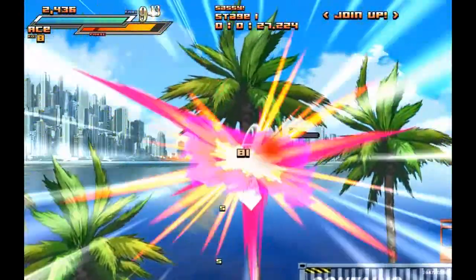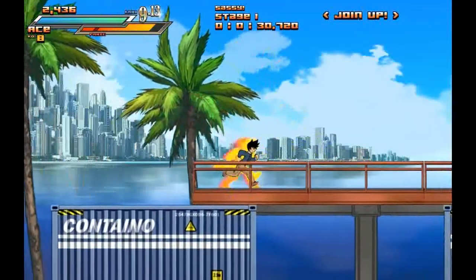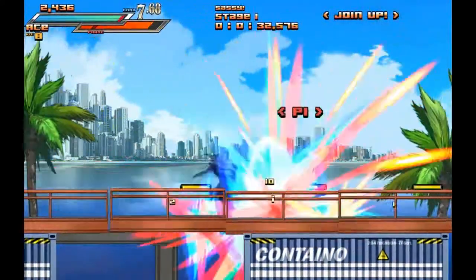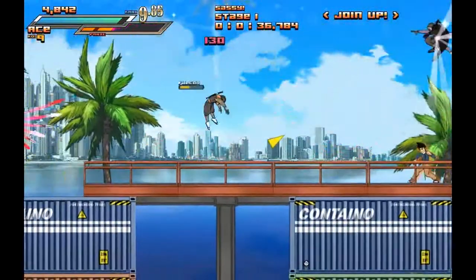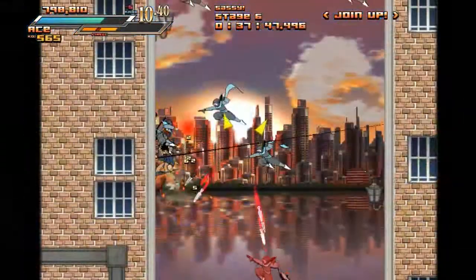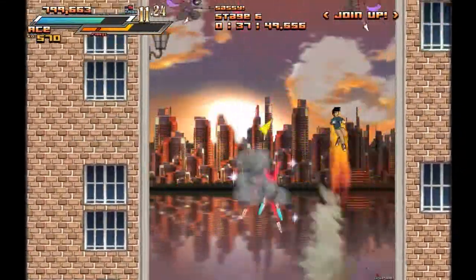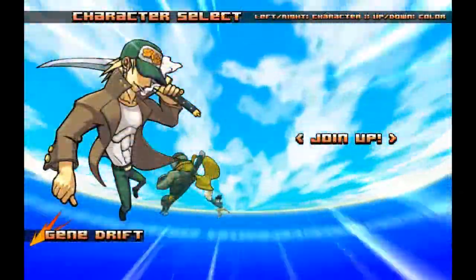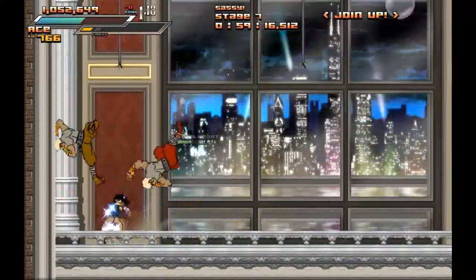When you hear the word brawler, you're probably thinking of those kind of sluggish-paced, move-up-and-down kind of games that don't really go that fast and aren't that mobile. Aces Wild is anything but. Aces Wild has a ton of mobility, and is very aerial, and is basically Dragon Ball Z with Jackie Chan, and a guy with a sword, and a ninja, and it's pretty damn amazing.